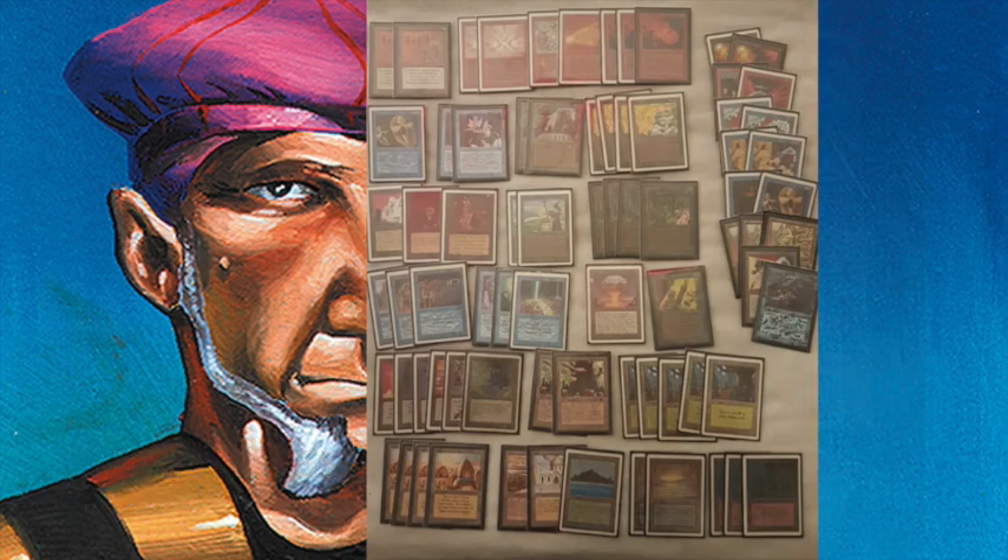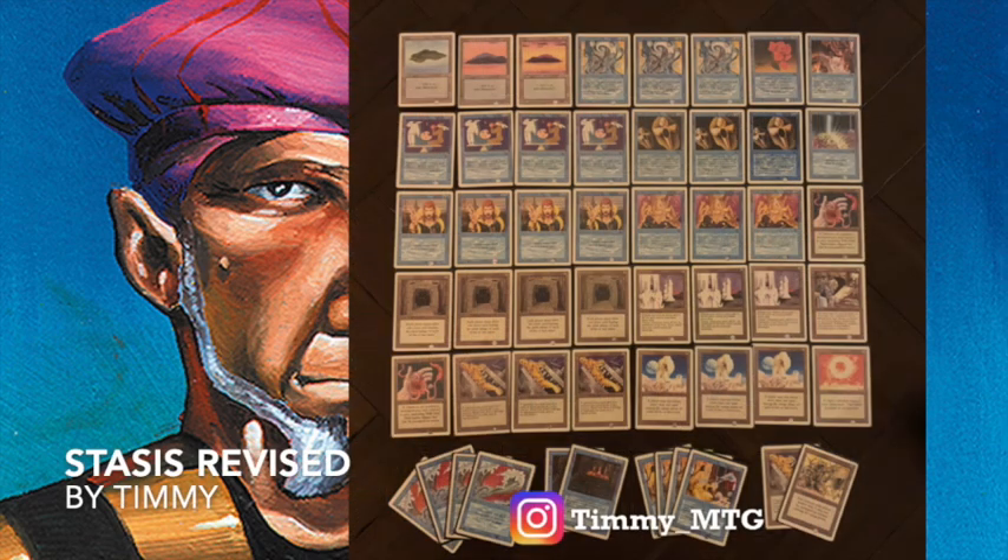Now let's take a look at my Stasis deck. The deck I'm playing today is a mono-color deck — a mono revised blue build built around the card Stasis. People who know this channel know I really enjoy Revised because it's just a cheap way to brew a lot of different decks. Stasis — I always enjoyed the card; the art is so funky. What it does is, in a way it's horrible, but in another way it's just fascinating.